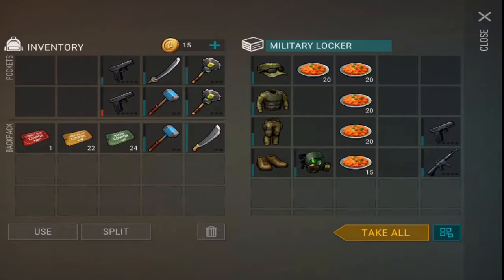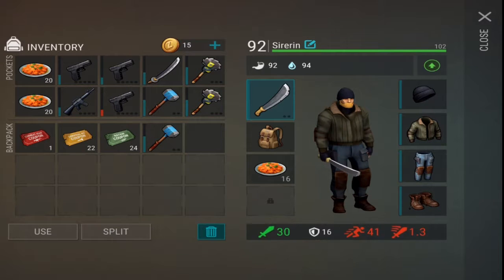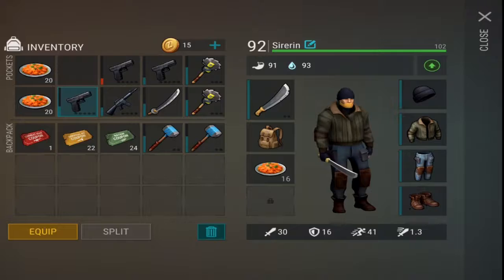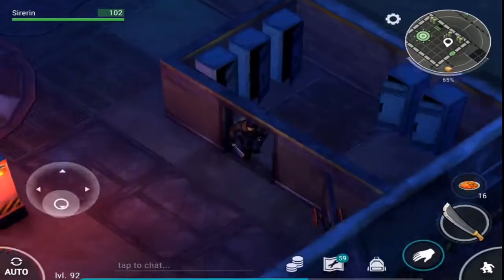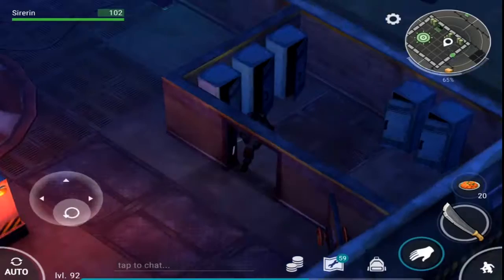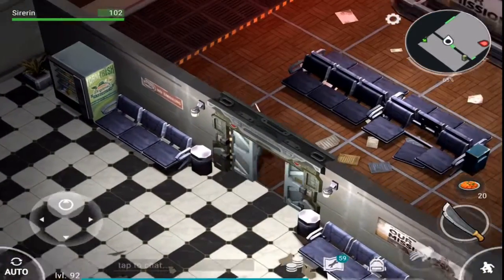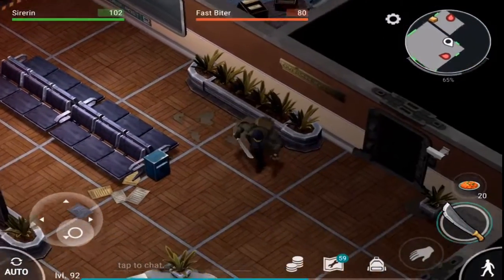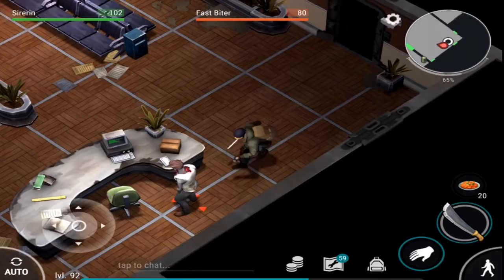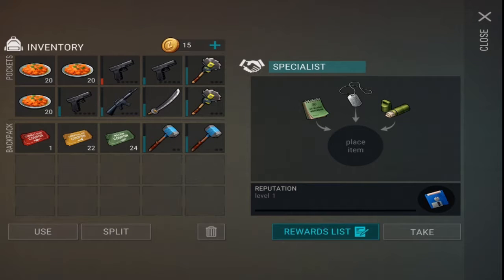We've got our second set of gear. We're going to get some weapons - we're into giants. Let's start off with a machete and grab some more food. That should be set up for a good start. We've got a gas mask in case we don't find one - actually we found one in a crate, so I need to grab that gas mask once we go to the third floor. So first, let's just clear out this room.